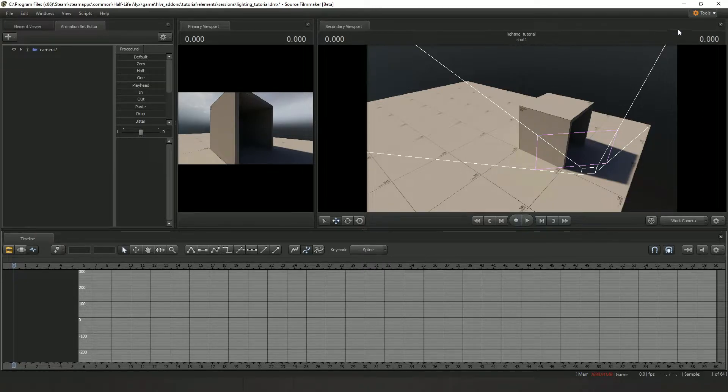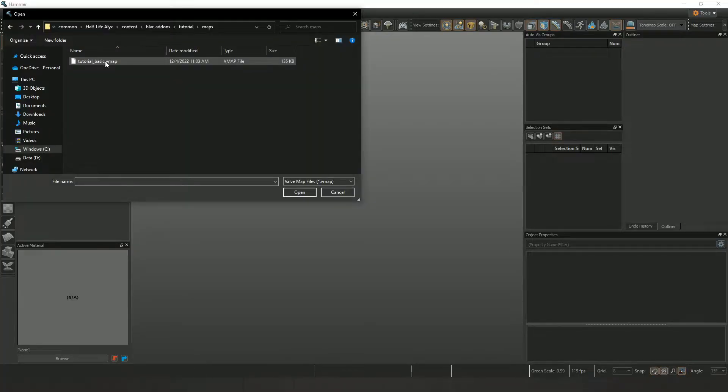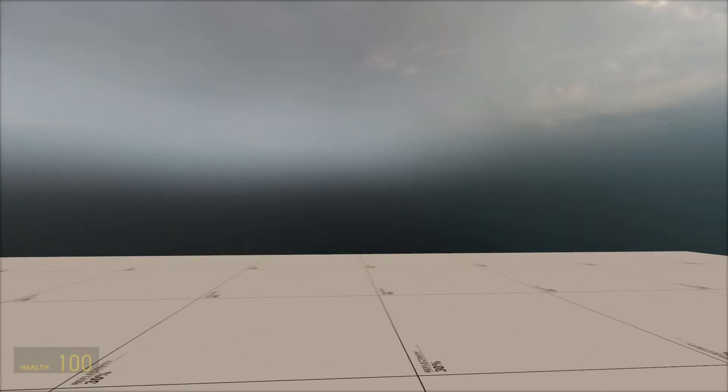Since this is a custom map, what I'm going to do is load Hammer. Here's my map. Now I'm going to go to Map > Load Map in Engine. Now my character is in the map.